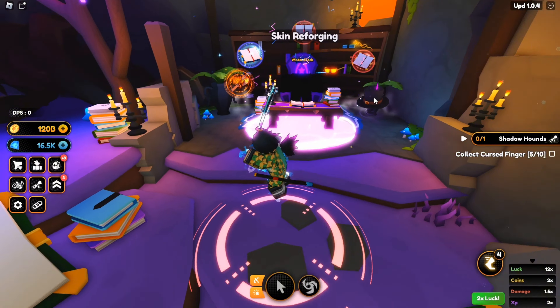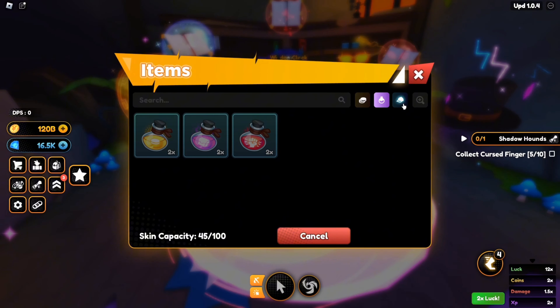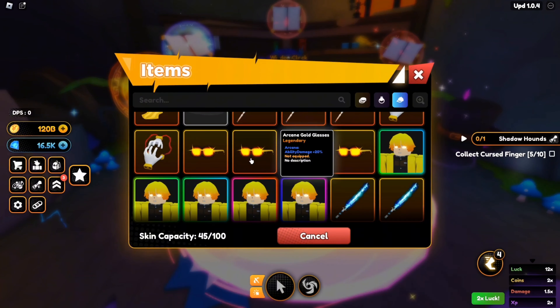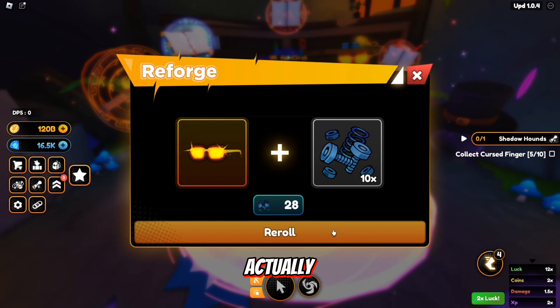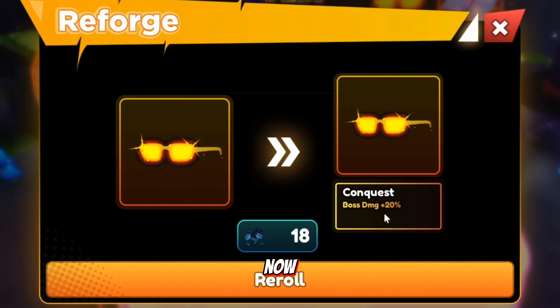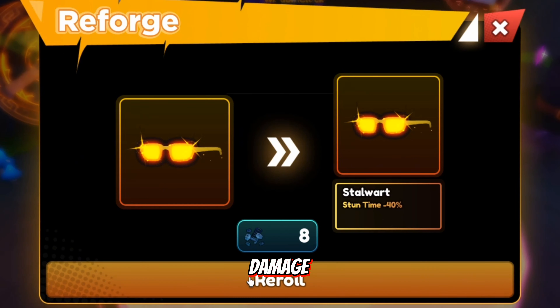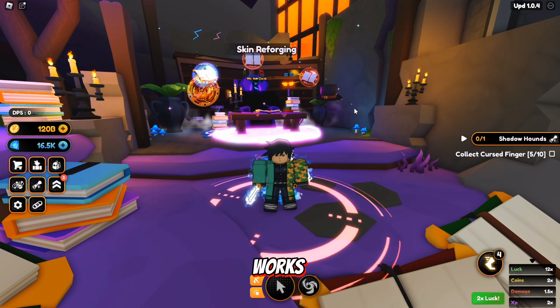Now let me show you how to use the scraps. You can use scraps for skin reforging — you have to select an item, and then you can reroll it. As you can see it has changed to 'conquest AoE damage 20%.' Do it again and it will change again — 'stun time minus 40%.' So this is how skin reforging actually works.